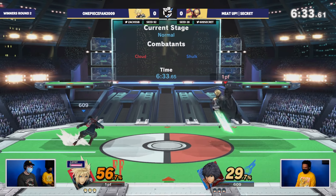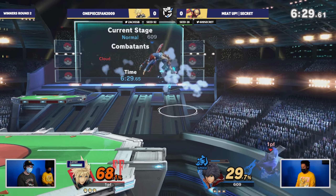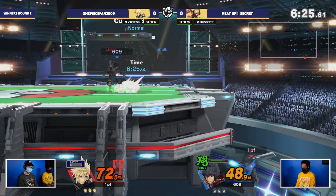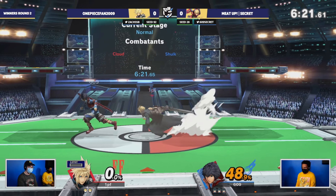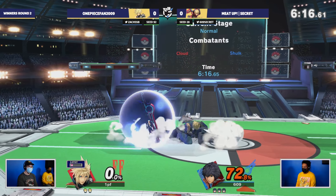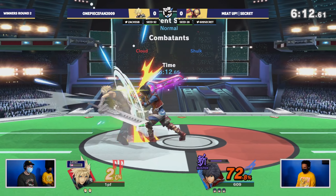Operating Cloud — this can be kind of a dicey matchup for Cloud, just because Shulk is actually very good at edgeguarding Cloud. So you want to make sure you keep your limit on deck and save it for scenarios when you need to up B. You gotta be master of the mix with Cloud. You basically just gotta hold down the 4 to neutral and just hope you don't get tossed off.